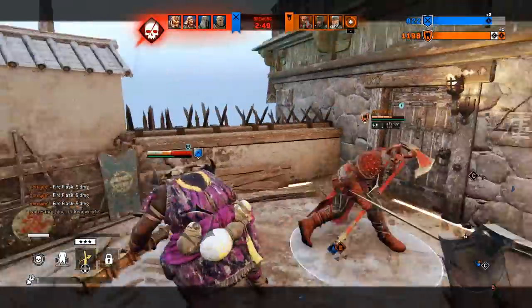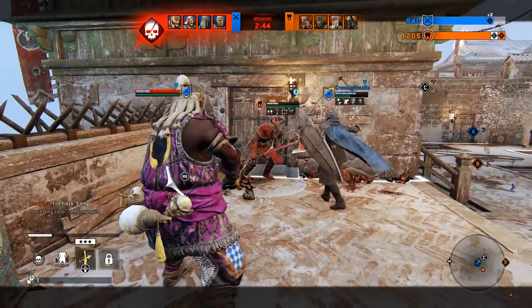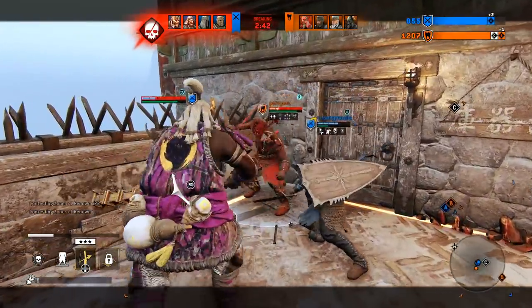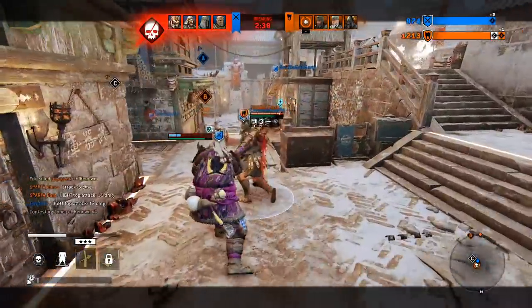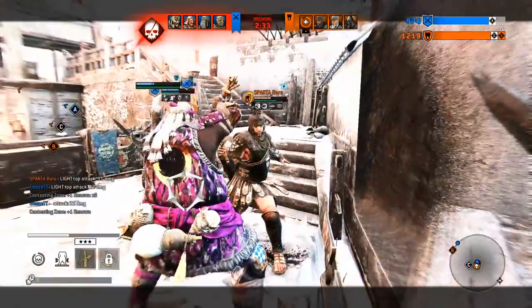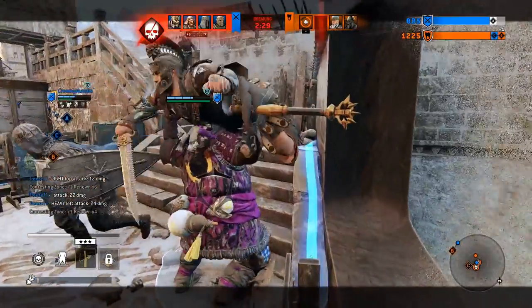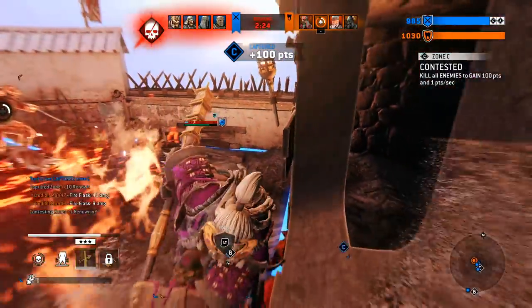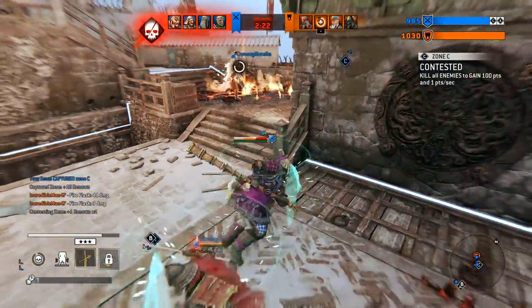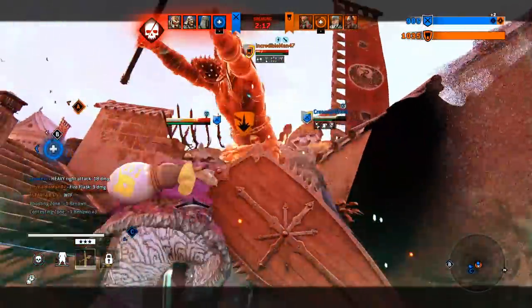How does the tag system work? To determine whether you are actually eligible to gain revenge, For Honor uses a tag system. Every time you attack someone or when someone attacks you, a tag is applied. You can have up to four tags on you, and you can also apply up to four tags, one on each opposing player. A tag lasts for exactly five seconds and refreshes every time an offensive action is performed — attacks, GBs, bashes, and so on. I will talk about exceptions in just a bit.